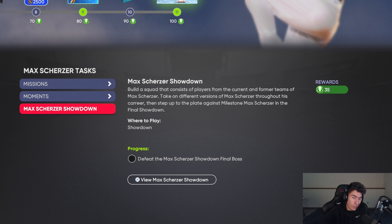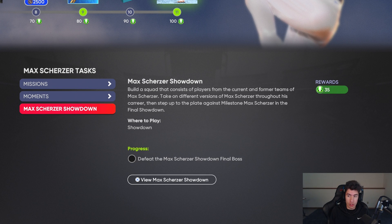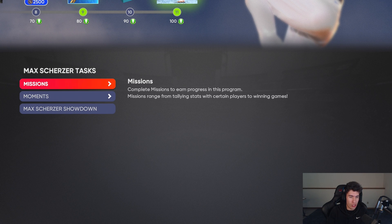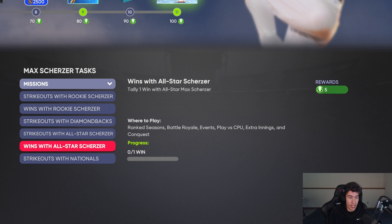The showdown gets you 35 points, and there are 45 points from the moments — so doing all moments plus the showdown gives you 80 points. You need 20 more from missions. The missions offer 5-point increments, so you don't need to do every single thing. I'm probably going to do the offline ones: strike out eight batters with rookie Max Scherzer, one win with the rookie, plus the All-Star ones — strike out 10 and get a win.